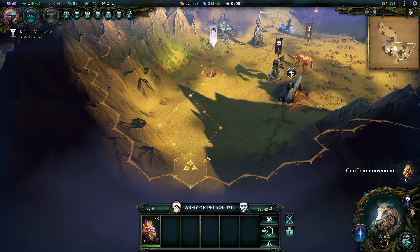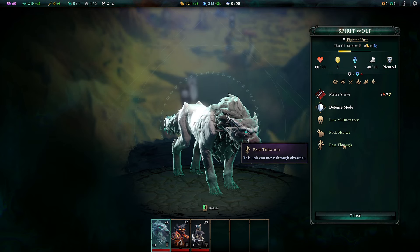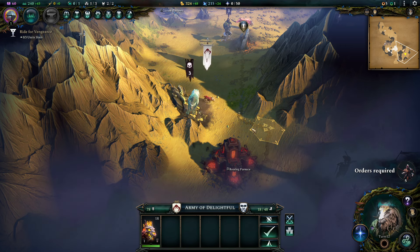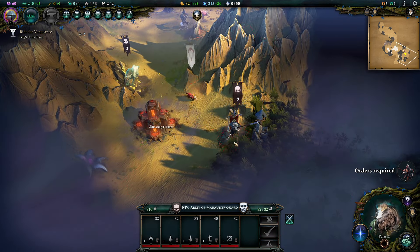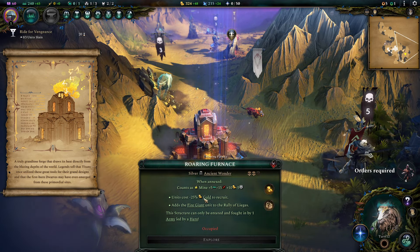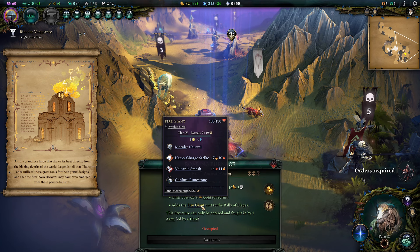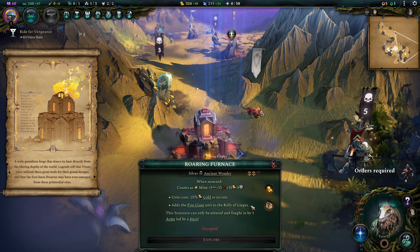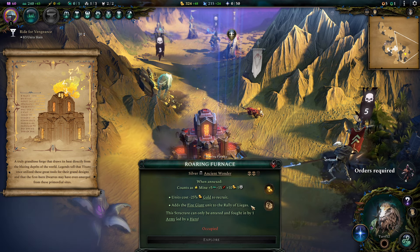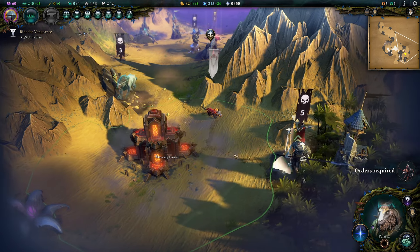He's my scout though, so I don't want to actually attack with that little dude — he's got to go look for things for me. That is a spirit wolf; it can pass through objects. He's in the gold. Roaring Furnace is here — he got into the tower? It's a silver: units cost 25% less to recruit. That's incredibly good. It adds a fire giant — that fire giant's a mythic unit, it's really strong. Conjure runestone. A truly grandiose forge that draws in the heat directly from the blazing depths of the world. Legends tell that the titans once utilized these great tools for their great designs, and the firstborn dwarves may have emerged from these primordial sites.